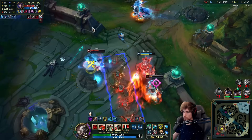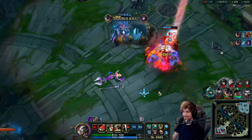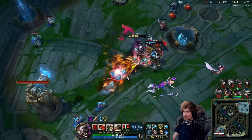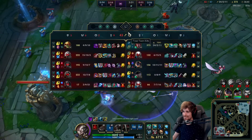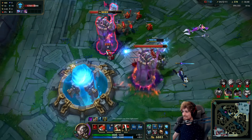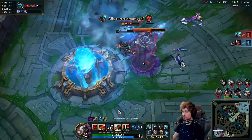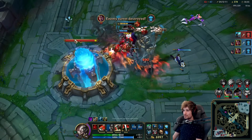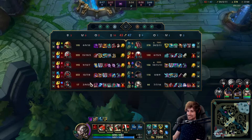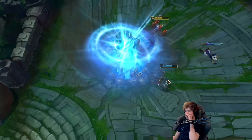What if Rumble just wins it? He does — he actually wins that. The Brand just did it himself. I did not expect that one. GG. AD carry is taking care of Rammus. We're finishing the game. We actually win the game — look how far behind my AD carry is, and we still won the game. GG man.